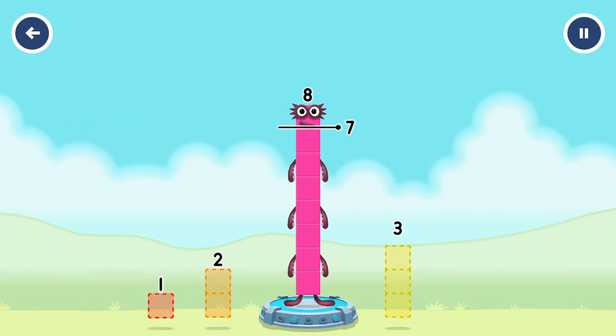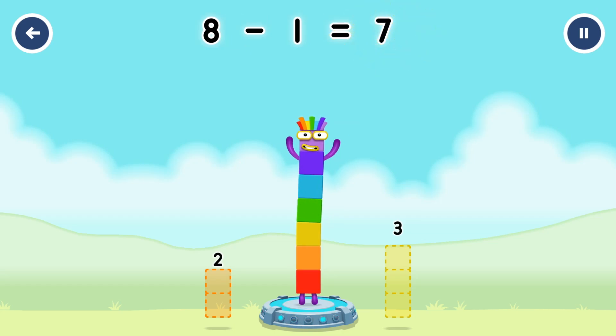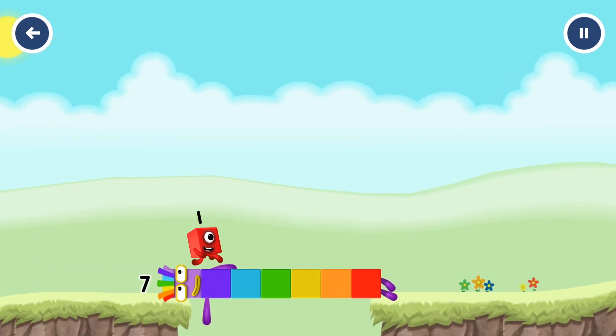Take number blocks away from 8 to leave 7. You've solved it! Minus 1 equals 7! I am 7! Great!